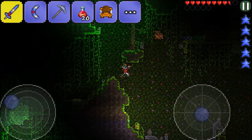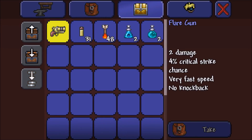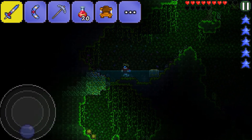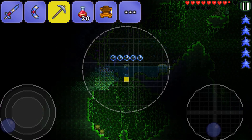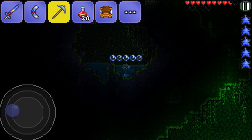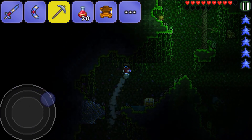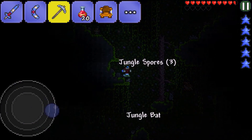We got more chests — look at all that topaz! We got a flutter gun! Dang, my inventory is full; I can't even take any of this. There's jungle spores down there though — six jungle spores, that is dope! Jungle spores are very good armor material.